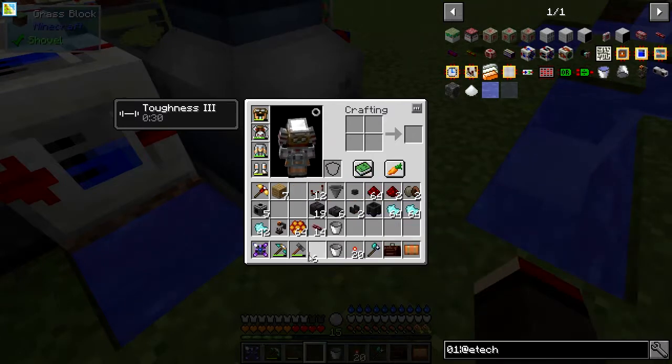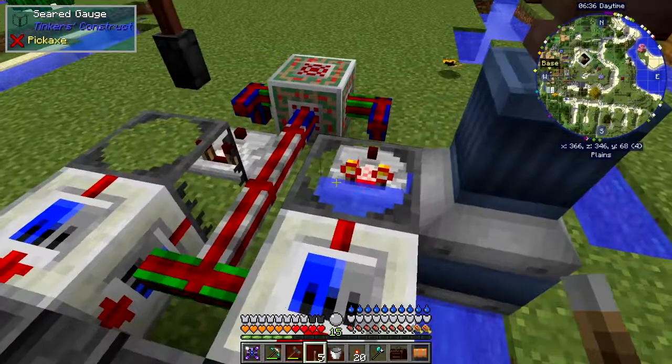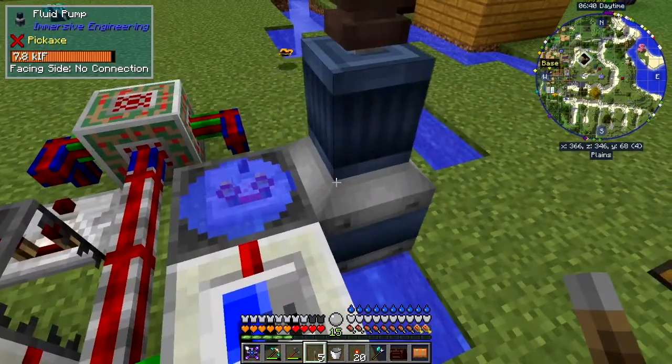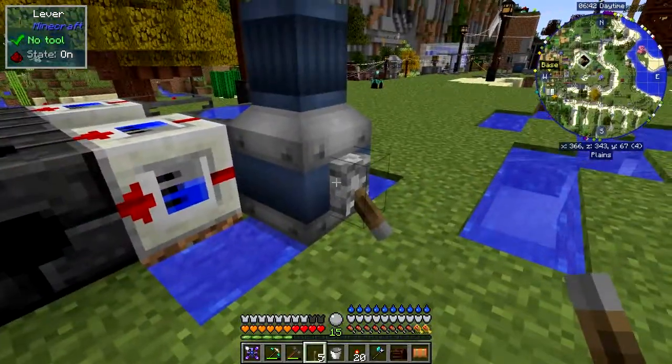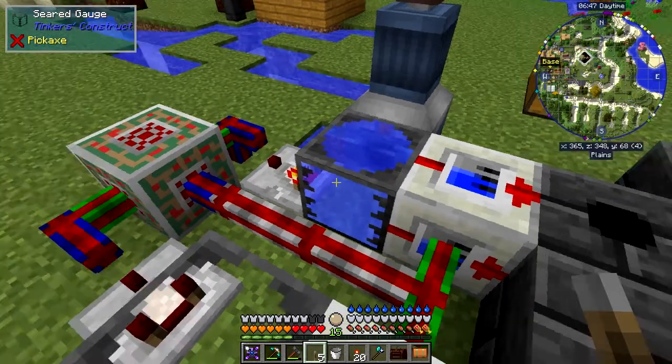The snow's been a real pain - it knocks off cables if you're not careful. Now that's wired up but it's not pumping because it needs a redstone signal. So I put a lever on it and turn it on - that fills up the tank. I'll turn it off again since we know we've got four buckets of water in here.